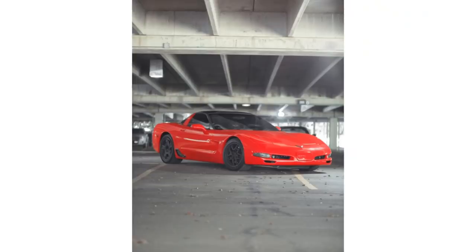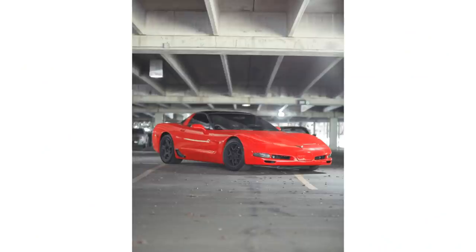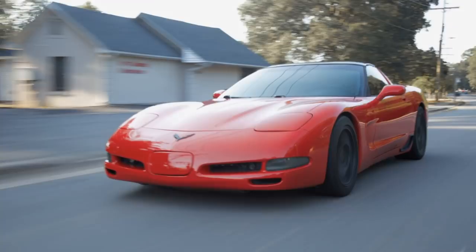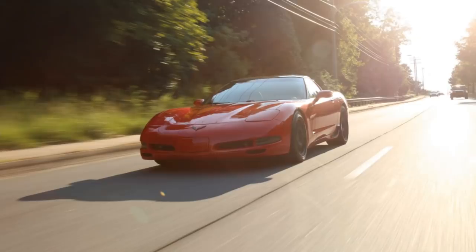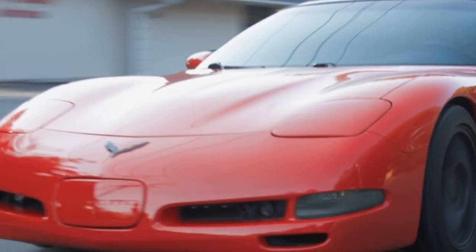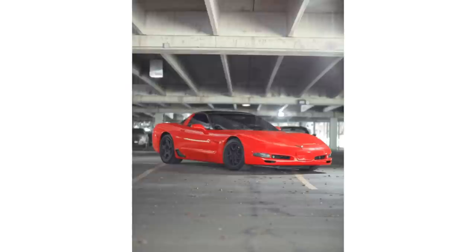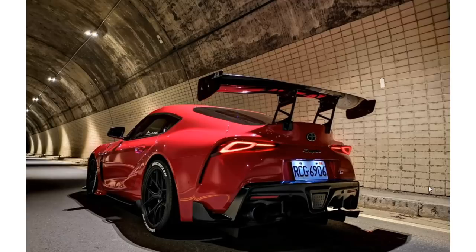We got a C5 Corvette versus the S550 Mustang. This one has two different wheel setups - a Z06 package wheel and some ugly stuff on the back. I want a C5, I'd love to build one - they're really nice, good looking, aerodynamic cars. There's a reason you see a lot of C5s and C6s down in Mexico. Personally though, the Mustang still beats this one out - it's a little too basic for my taste compared to that Mustang.